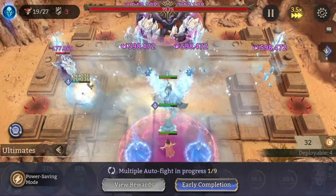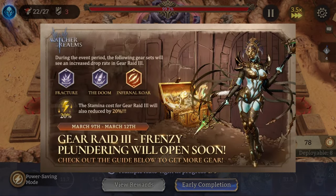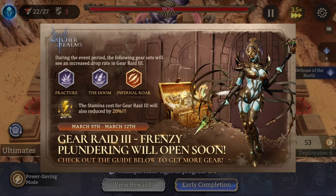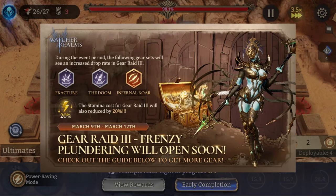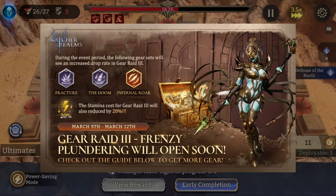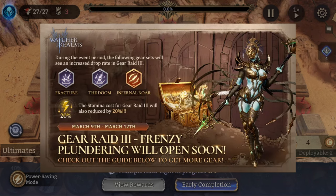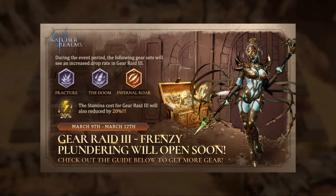What I want to talk about is the Gear Raid 3 frenzy that's about to come up very soon. The gear raid frenzy is an event where certain item sets are going to have a higher drop chance and the gear raid they can be farmed from is going to have stamina cost reduced. I don't think it's a coincidence that this weekend's banner is Hazard and Artemis, and the upcoming gear raid frenzy is going to be Gear Raid 3, because Hazard is very good in Gear Raid 3 on the right side.